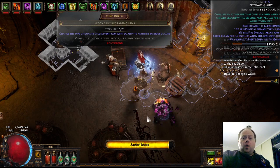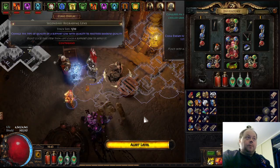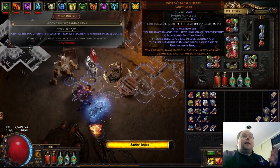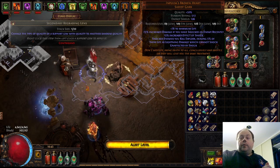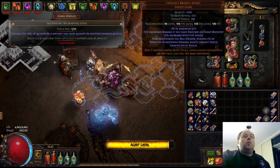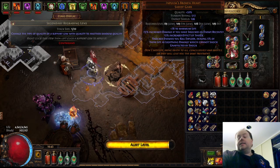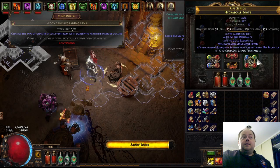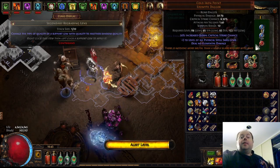Currently I'm sitting in a situation where I have all of the non-expensive upgrades, but there are some major expensive upgrades available. The big thing that I've changed is I picked up an Impulse's Broken Heart. The one I'm using is a six-link, however you will get very similar results using a five-link. In fact I might just take one support gem out of this, making it effectively a five-link Impulse's Broken Heart for the purposes of this video.